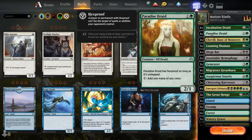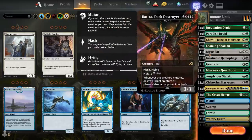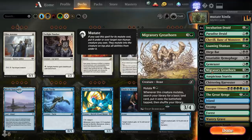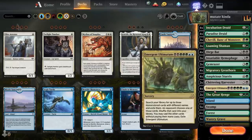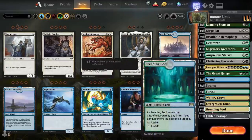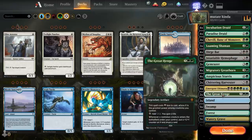Four incubation druids, four gifts of Paradisio druids, two Chadwills, two looming boys, four dire bats, two insatiable hemophages, two game raisers, four migratory great horns, four auspicious staraxes, two chittering harvesters, four emergent ultimatums, and two great hinges. And land-wise, nothing too special — just two fabled passages and 24 lands to be specific.